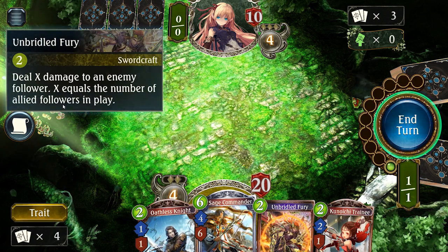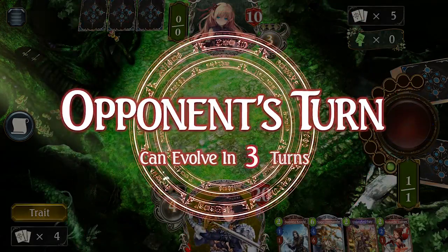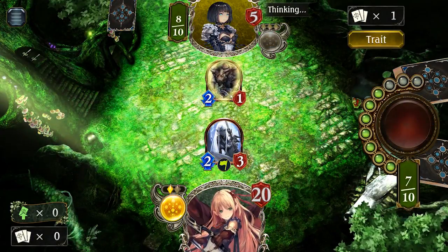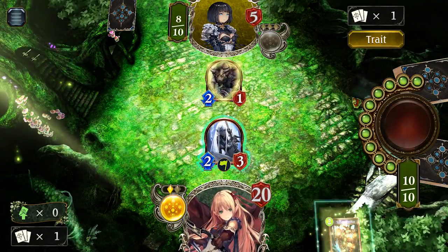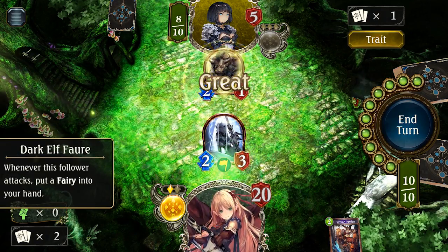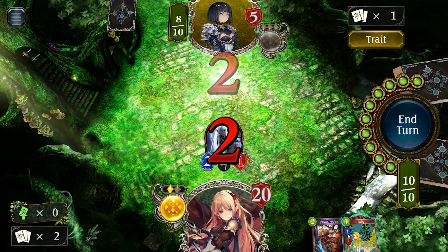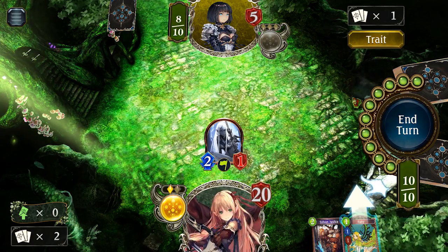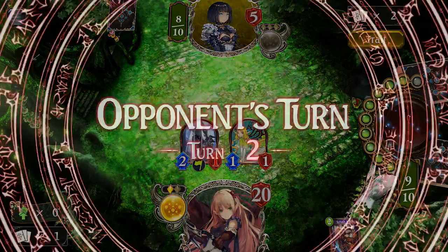This game, like Hearthstone, features several different classes to choose as the base for your deck, and each is centered around its own playstyle. Forestcraft decks focus on playing small fairy minions that give you more fairy minions in your hand to play later. Most of these are 1-cost 1/1 followers that can trigger the effects of your other creatures by being played en masse. It's a variation on the old card game staple token decks, with a few new twists added in.